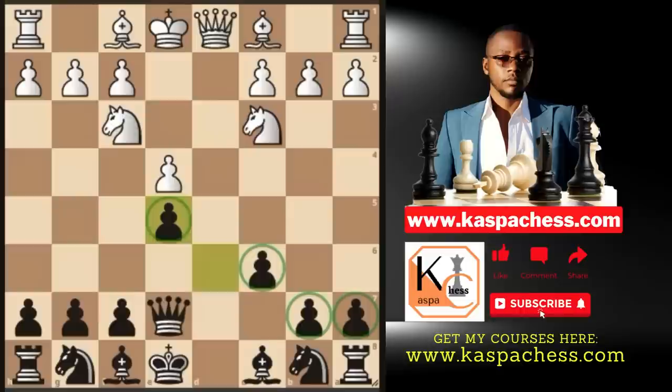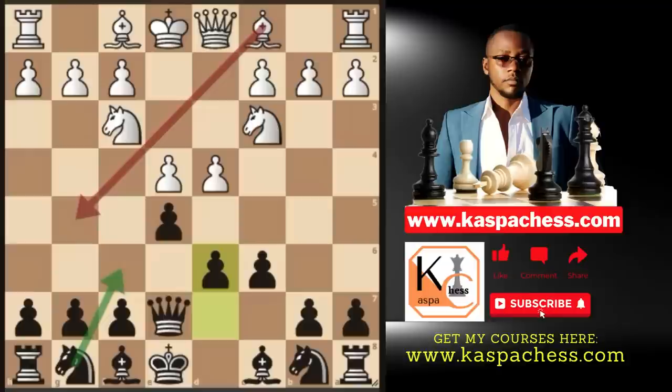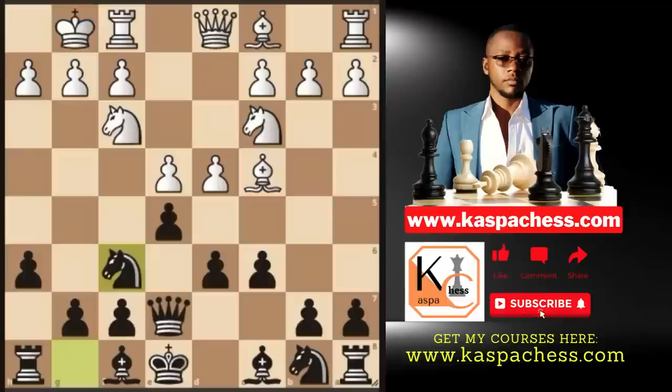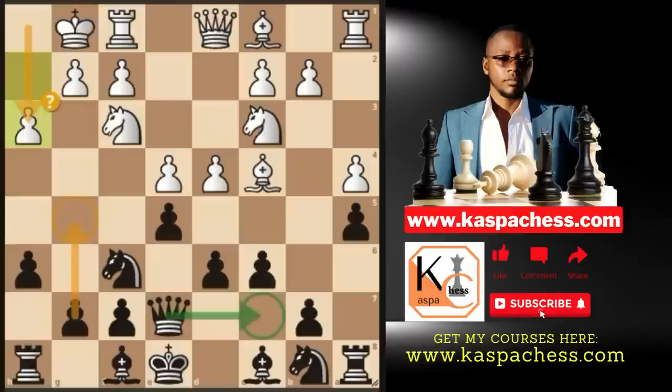If they do not capture on e5 right away and instead play bishop c4, be a little bit careful. You cannot just play bishop e6 like memorizing moves, because white can play bishop g5 in some lines. So I recommend going pawn to h6 here, stopping bishop g5. And after, let's say, castle short, you simply go knight to f6 and start developing your moves normally. I like meeting pawn to a4 with a5, just to play an equal game. And after something like pawn to h3, the safest is queen c7 once again — your queen on c7 is indirectly defending the pawn on e5.